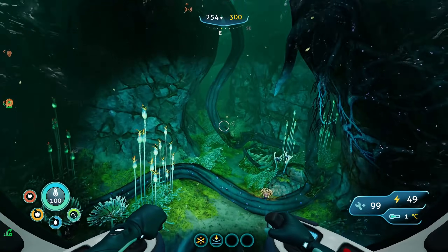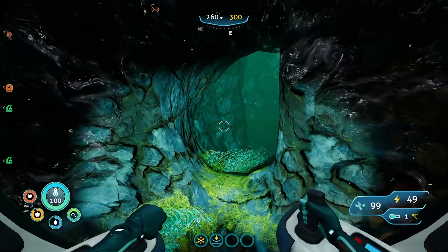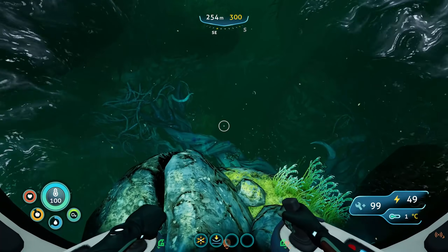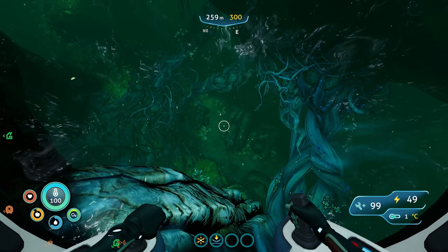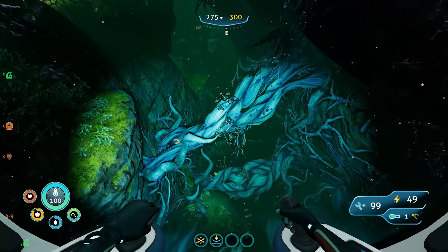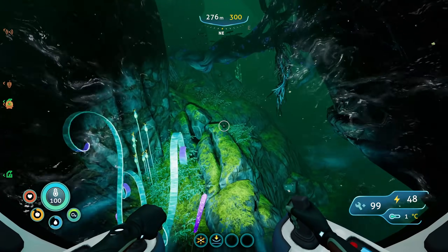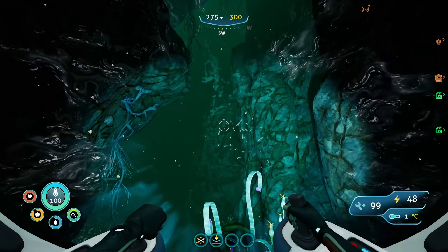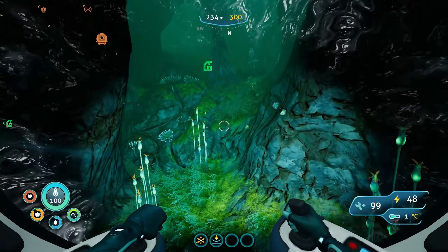No more nests right in here — we got that one last time. This path is going to take us out and down to the deeper area. I know what's down there and we're not ready to go there yet. Let's explore around and look for more Sea Monkey nests. Let's head back into here and see what's going on — maybe there are more nests I missed.